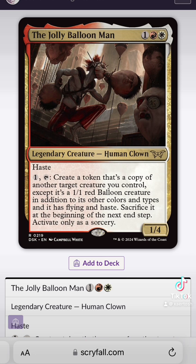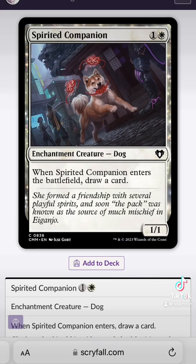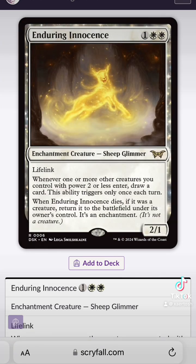What can you do with a 1/1 balloon copy? This would be really good if you're trying to make a lot of enter-the-battlefield triggers go off. Like, what if you had a sheep enchantment running around frolicking that lets you draw a card — probably once a turn. What if you had three or four of those? What if you took your commander, which is a 1-of, and made it three or four copies, at least on your turn?